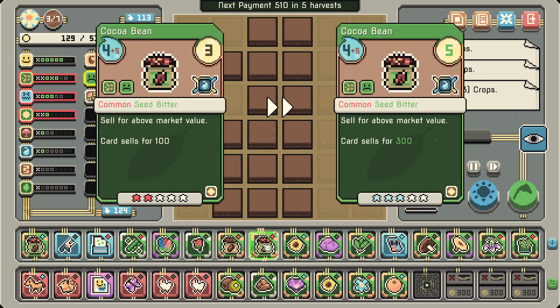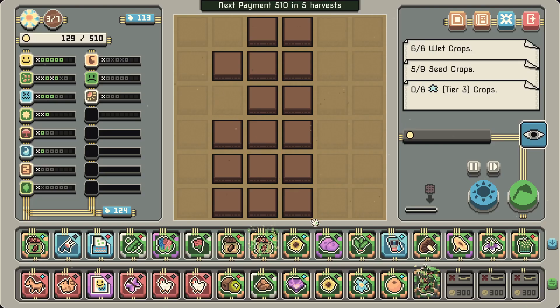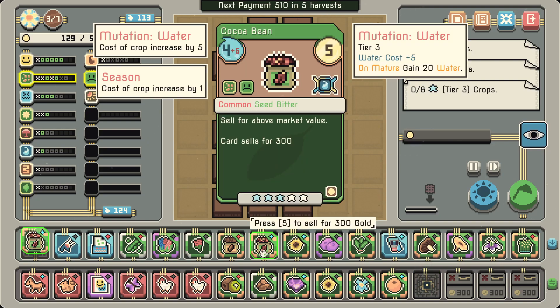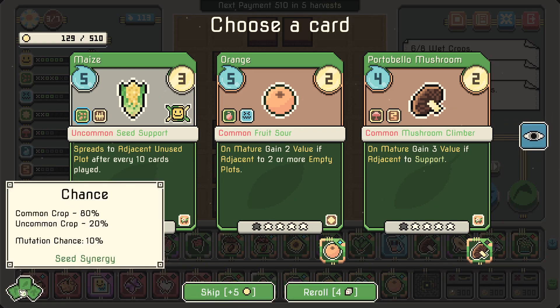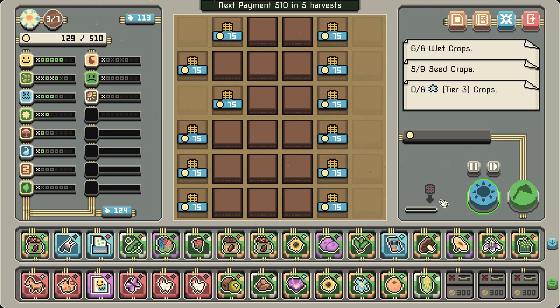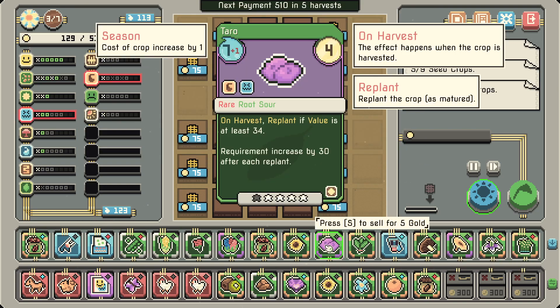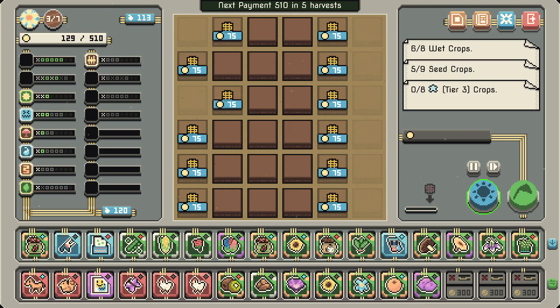Oh yeah we can tier it up actually — so it's going to give us even more water. Pretty good! Common, uncommon — oh there we go, 'spread to adjacent plot after every 10 cards played.' It's another seed. What's that — coffee? It's a sour seed. We have coffee. What's this — taro? Sour root — bye bye sour root.